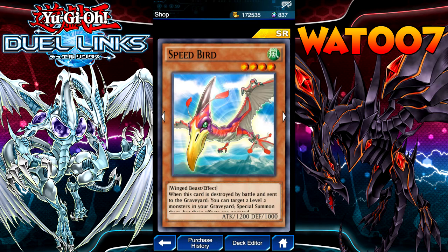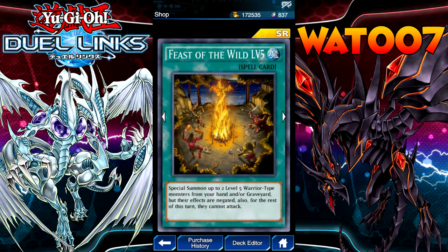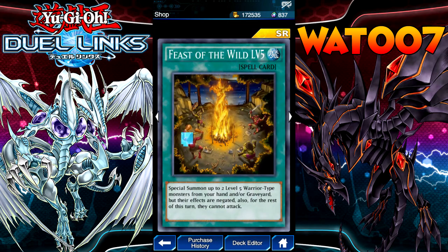Speedbird — when this card is destroyed by battle and sent to the Graveyard, you can target two level two monsters in your Graveyard and Special Summon them, but their effects are negated. Sounds like a synchro thing. Feast of the Wild, level five — Special Summon up to two level five Warrior monsters from your hand or Graveyard, their effects are negated and they can't attack. You can use it for tributing. That's not bad.